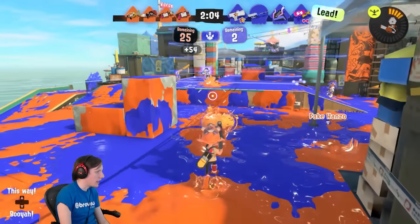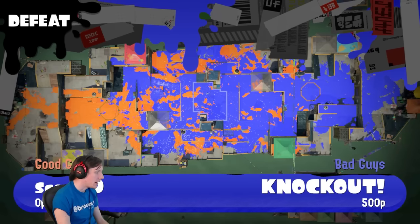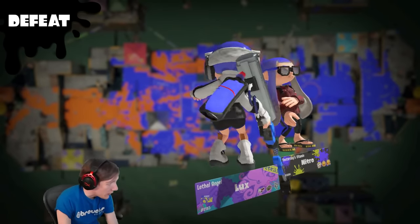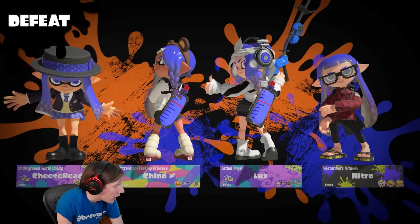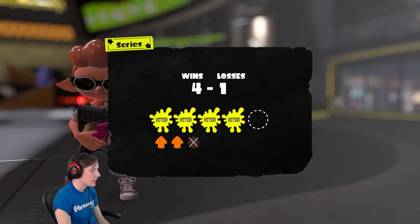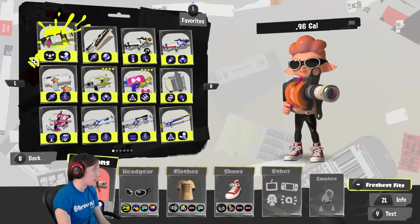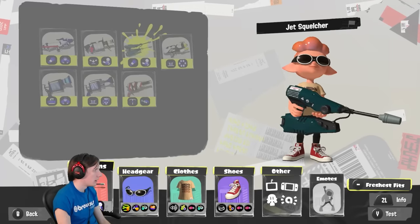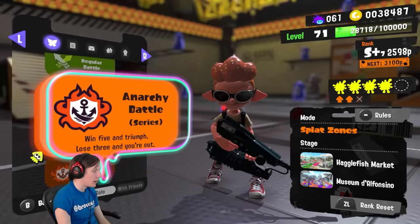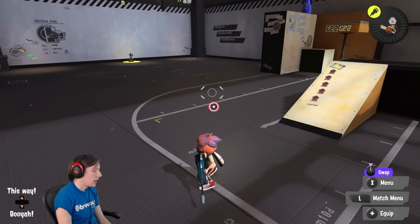Looks like we're probably getting locked out — I don't really see anything we can do. There are some situational pieces that can work in Zones, but the weapon is ink-hungry enough that it's probably not your first choice for spamming the zone with paint and then Ink Vac. You can also see how it struggles against something like an E-Liter. That feels about right for how the weapon plays. So, Jet Squelcher — how the mighty have fallen.